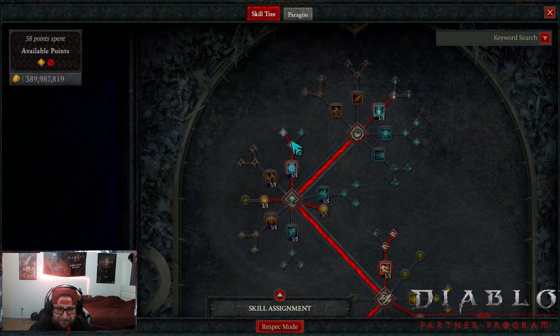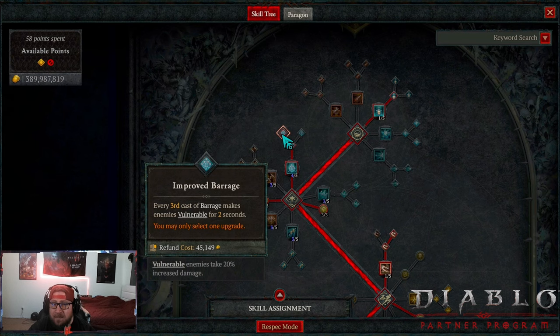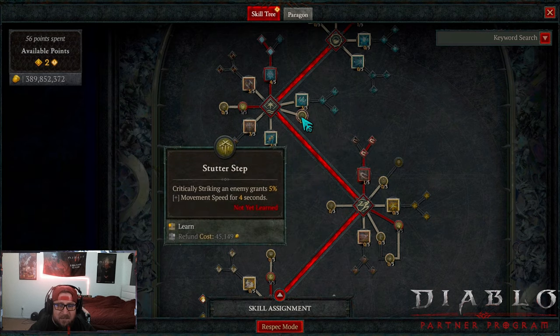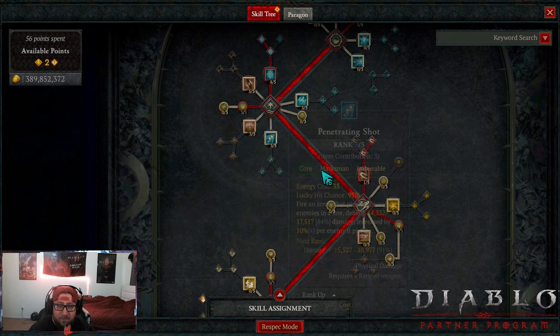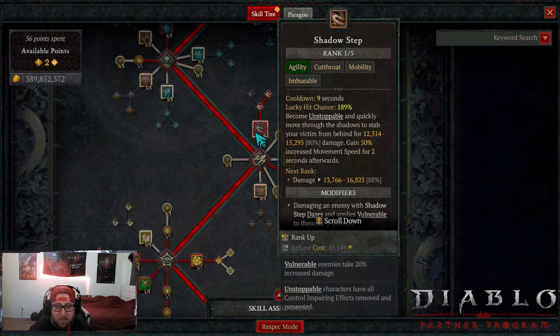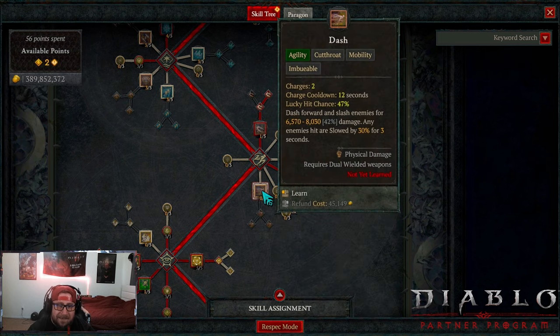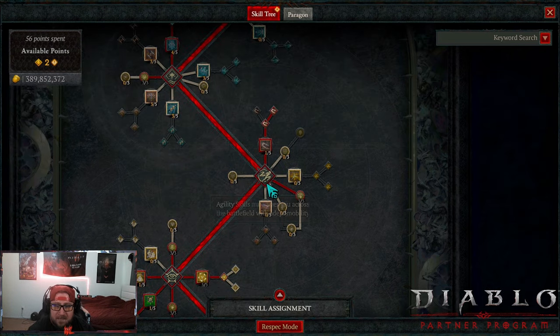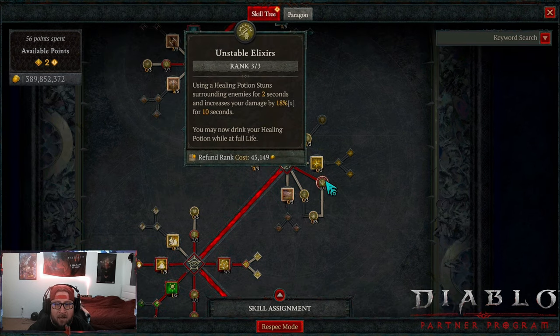We take Improved Barrage so on the third cast we can make enemies vulnerable. Then three points into Sturdy for damage reduction. We're doing Shadow Step into Disciplined Shadow Step — this is your only form of Unstoppable. If you get caught in any crowd control effects, poison, whatever it is — if the mobs have you surrounded and you need to get out — Shadow Step is here. We are not taking Dash, however you can swap out Smoke Grenade for Dash. That's totally optional. I just like Smoke Grenade for the additional damage and shadow totem placement.